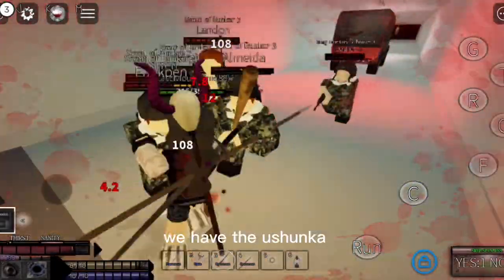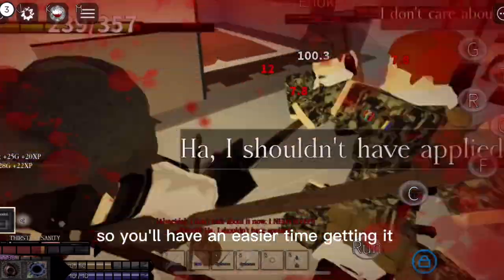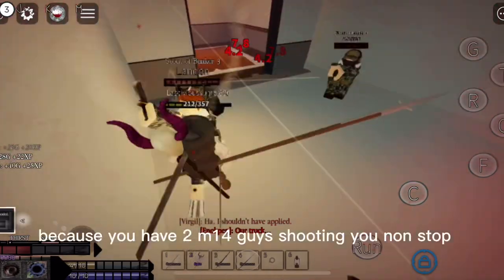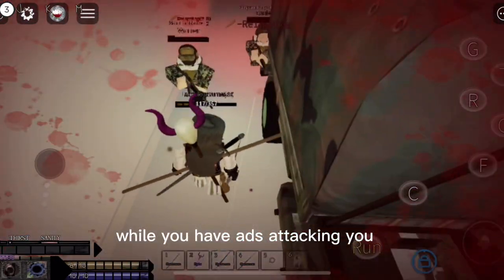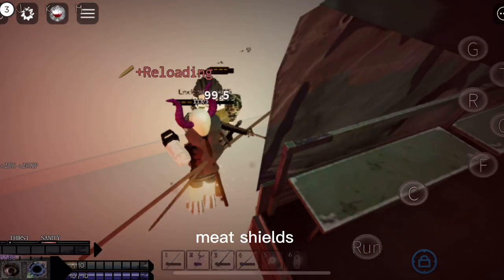Moving along, we have the Ashanka. It's one of the more common drops, so you'll have an easier time getting it. However, the floor is probably much harder than Basil because you have two M14 guys shooting you non-stop while you have adds attacking you. If you have friends, I suggest using them as meat shields.